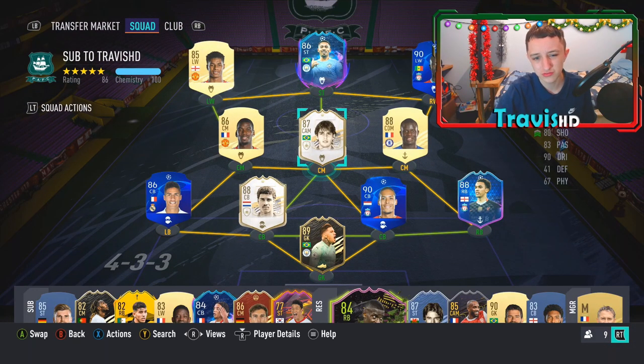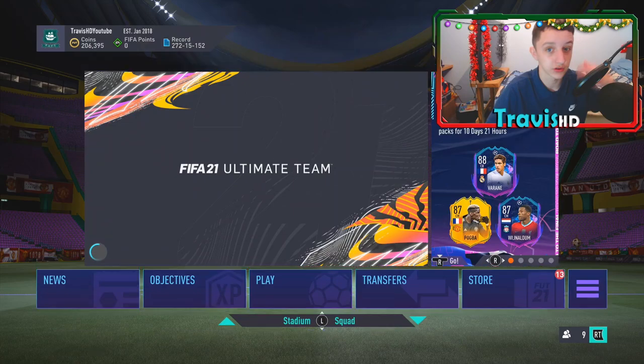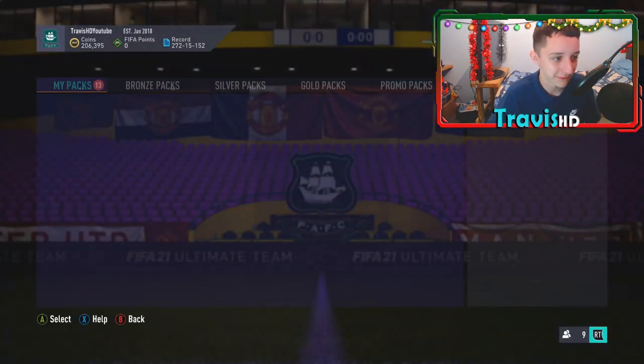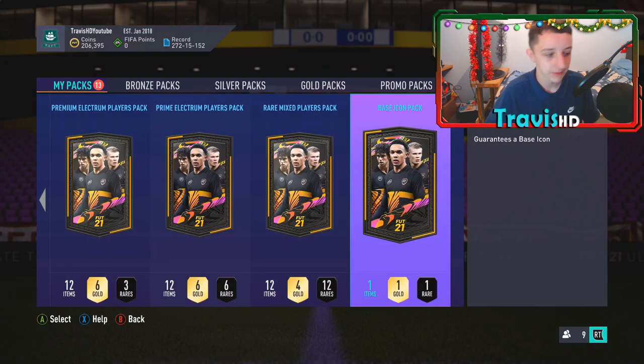I want to try new players — wingers would be nice, like George Best or Grinchka. Midfielders are obviously open, I'm moving to center back. Anyone really, apart from a striker because I've got Mane and Jesus, unless they're obviously special. But mate, I'm looking forward to this pack — no roulette, no messing about, base icon pack.